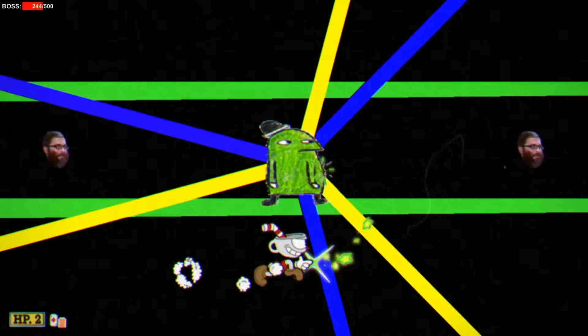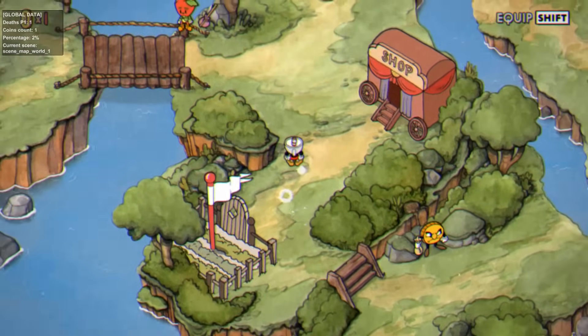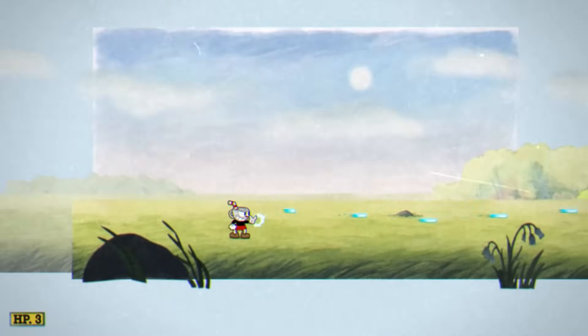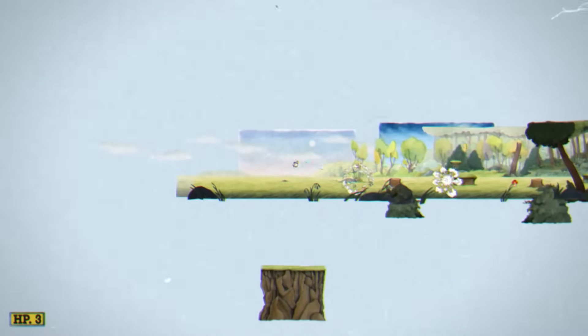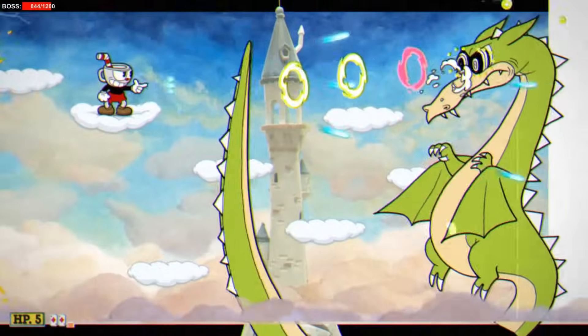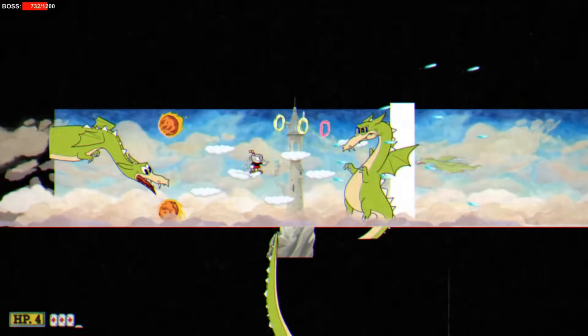Big shoutouts to the developers at MDHR for leaving these fights in the game. For the last part of this section, using the game's debugging feature — similar to games like Sonic Mania — the camera can be zoomed out to see normally unseen content. This reveals many things the developers had hiding off-screen. For example, most boss fights have all currently unused phases loaded just off-screen waiting to be called. During the fight with Grim Matchstick, his alternate appearance can be seen hiding off-screen to the left.